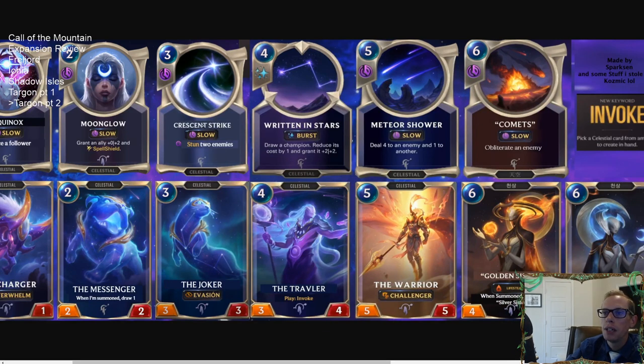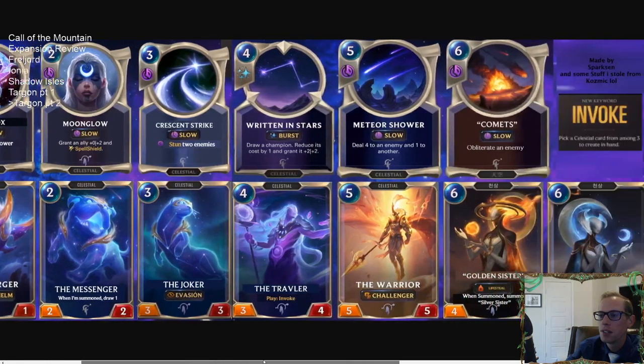At three mana, Crescent Strike is slow speed — Stun two enemies. Not amazing but gives you choices; maybe you stun two blockers and alpha strike for the win. The Joker is three mana 3/3 with Elusive. Three mana 3/3 Elusive is a great body — another really strong unit. All four of these units have looked really strong so far.